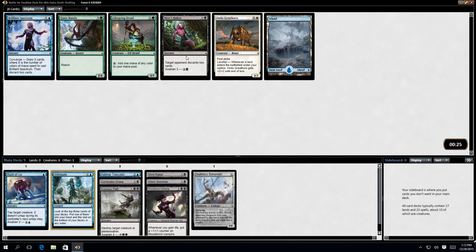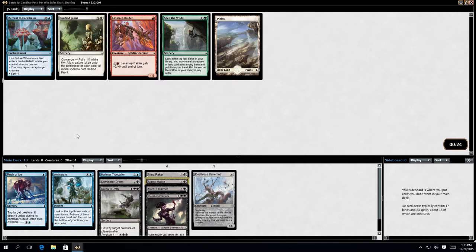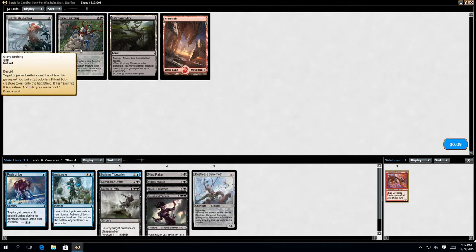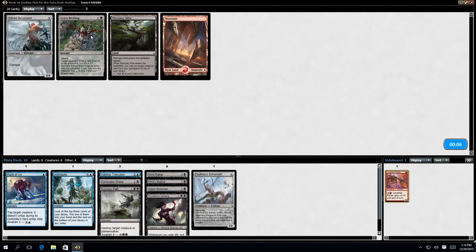Myr's Malice with Awaken — pretty good. I'm not really going to play any of these others. Great Birthing — ooh, a Devastator. At this point both of these cards are fine and they're both going to wheel, so let's take Great Birthing.